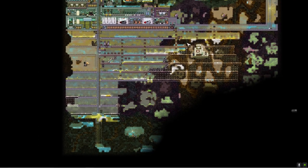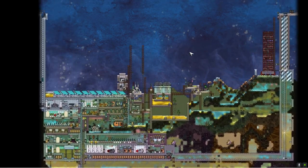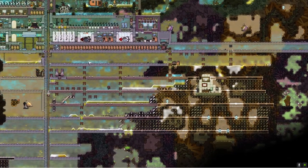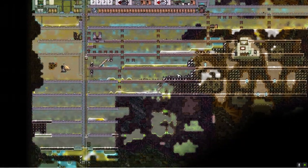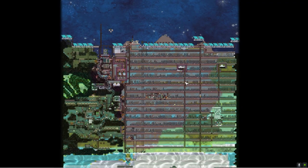My plan is that if I come back tonight the dupes will have at least finished a little bit of what I tasked them to do. On Aiden's asteroid there is a big digging order for the duplicants, as well as a lot of liquid to mop and a little bit more to dig to the down left.